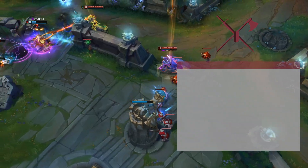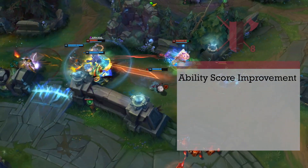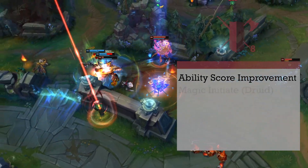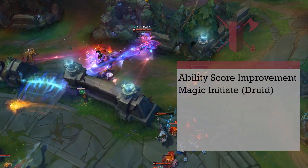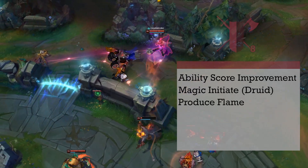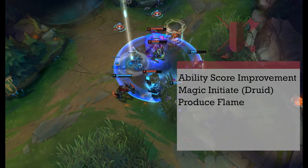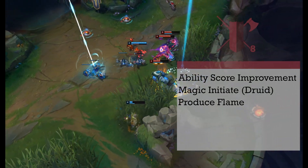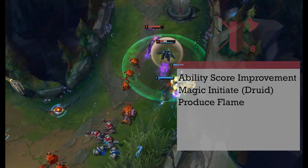8th level fighters get another ability score increase, so we're going to pick up our final feat. We need to get traps for Jhin's E, Captive Audience, so we're going to take Magic Initiate for Druids. We get 2 cantrips and a level 1 spell. Produce Flame is a cantrip that'll give us some pyrotechnics for our wonderful displays of art — you conjure a flame into your hand, it remains for the duration, or you can throw it for 1d8 fire damage, scaling with character level.